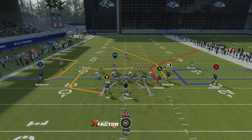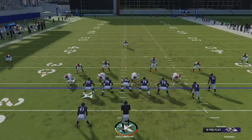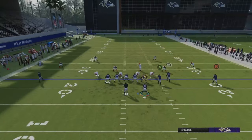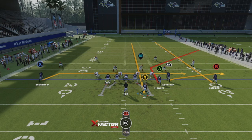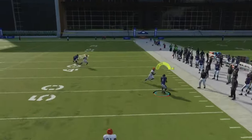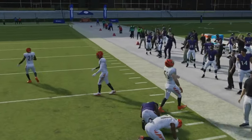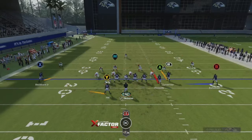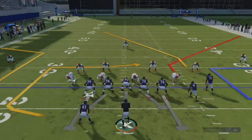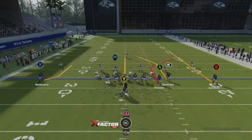Now let's go ahead and show y'all the bread and butter — it's going to look similar to the trips tight end flex. What you're going to do is put B on a streak, RB on a flat, put the running back on a streak and motion them over, and X on a drag route. Corner and flat are going to be your go-to reads. Middle of the field, if the user favors the corner look for your running back. This corner route breaks so fast — it's actually the best corner route in Madden hands down.